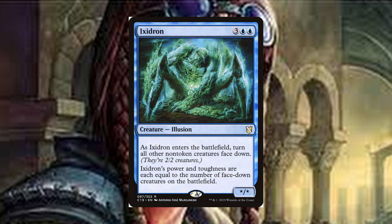Exedron is a five-mana creature — illusion — and I swear it gets gigantic. As it enters the battlefield, turn all other non-token creatures face down. Its power and toughness are each equal to the number of face-down creatures on the battlefield. This card is a pseudo board wipe — ish. If you've never flipped somebody's Elesh Norn face down, then you haven't really lived. The icing on the cake, as if invalidating all creatures other players have cheated into play wasn't enough, is that it gets huge depending on the number of face-down creatures on the board.